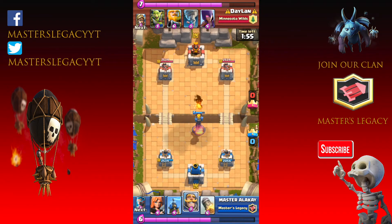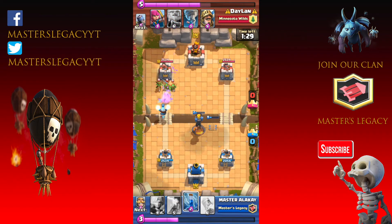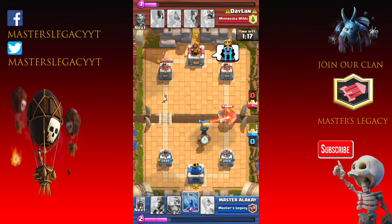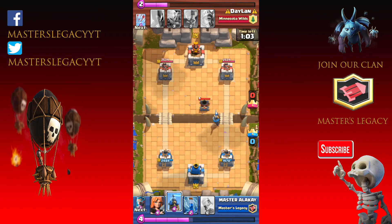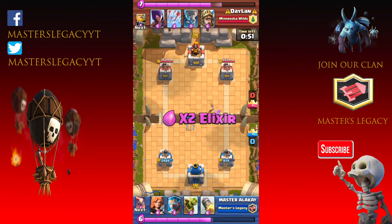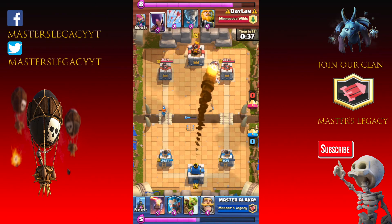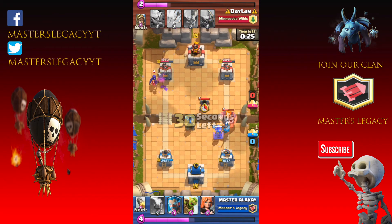I'm going to take out that Mortar — not the greatest elixir trade, but it does take it out almost immediately and I get no damage from that Mortar. I drop that Tesla to protect my Inferno Tower just a little bit longer, in case he wants to drop something. Still haven't got any hits on him. He's going to drop that Royal G — we're going to drop the Inferno Tower to defend, but he does have those little Archers backing it up. Now he decides to drop his Mortar, knowing I've wasted my Inferno Tower. But I have to keep using the Inferno Tower on that Royal G since it's more dangerous. He is sitting at 10 Elixir. We're going to Rocket — I was scared I was going to miss, but we do get it and we get the tower.